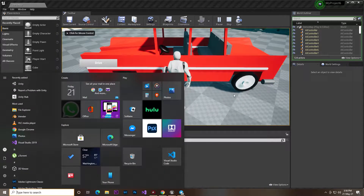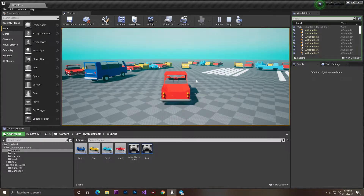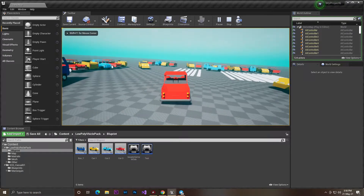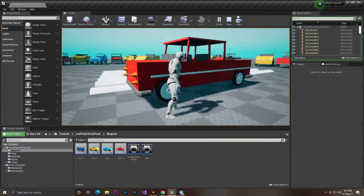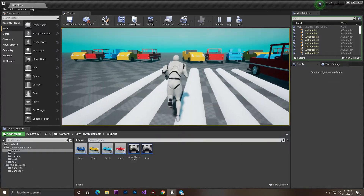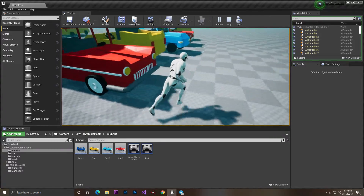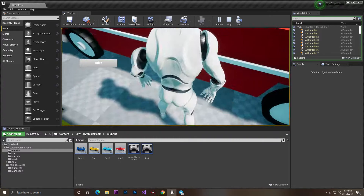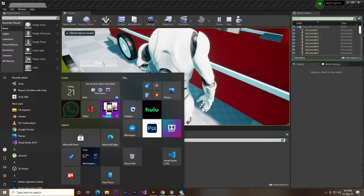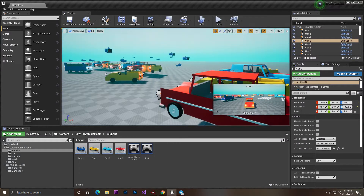Now if I enable my computer cursor and press this drive button, I can drive the vehicle without pressing the F key on the keyboard. I can come out from the car, go near any vehicle, press the drive button, and drive that vehicle. It's not 100% perfect but it works. So let me show you how I did this.